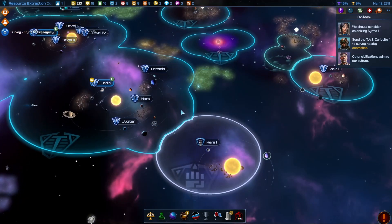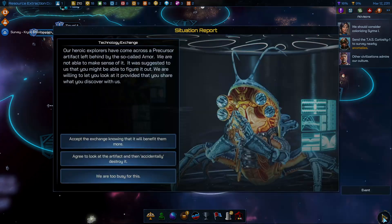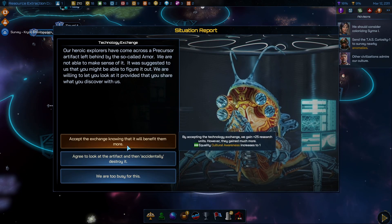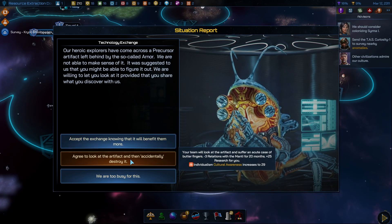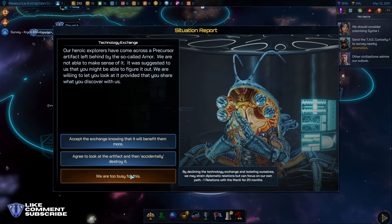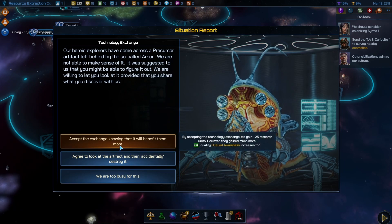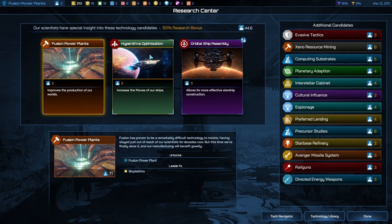Illyrium there. Knowledge exchange — your team will look at the artifacts of other civilizations. We're too busy. Let's try to be nice to Mentis at the moment.